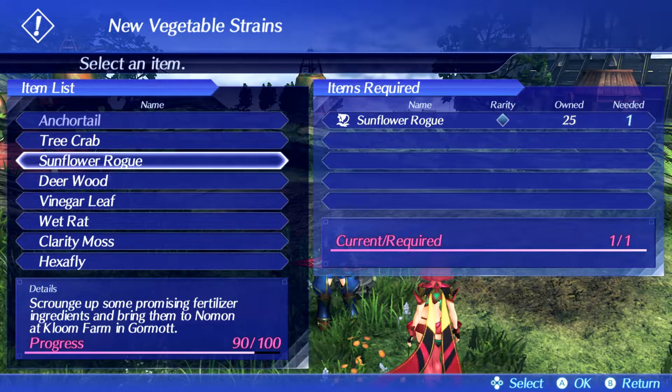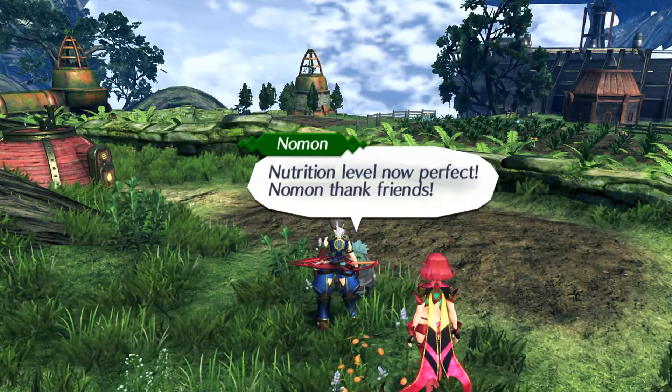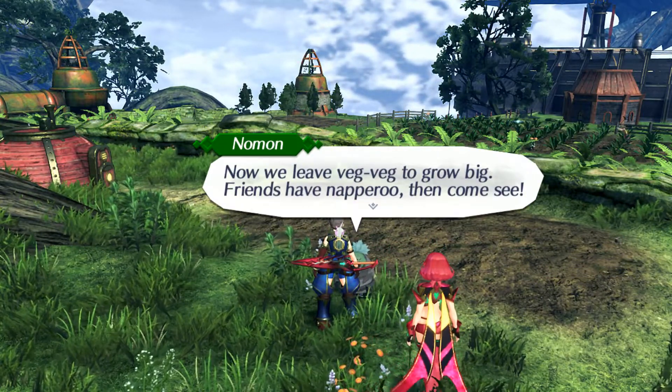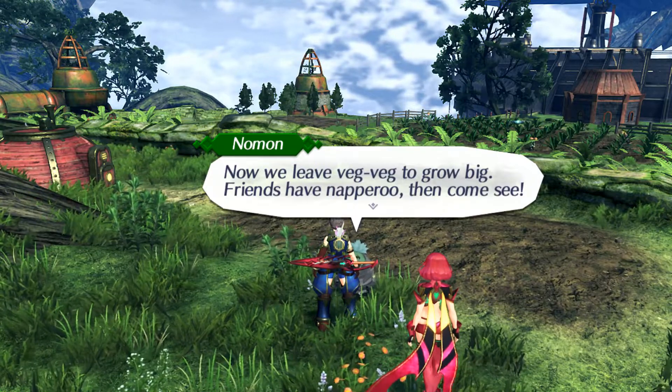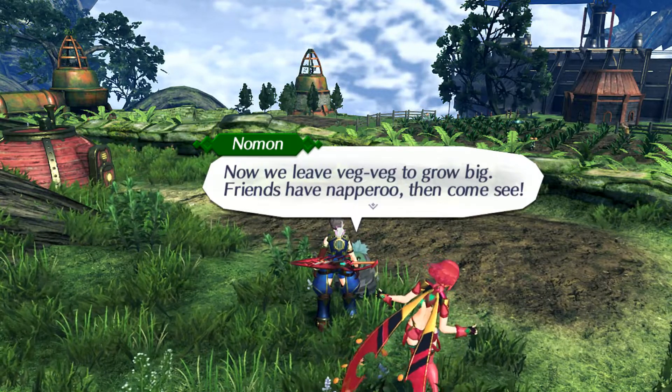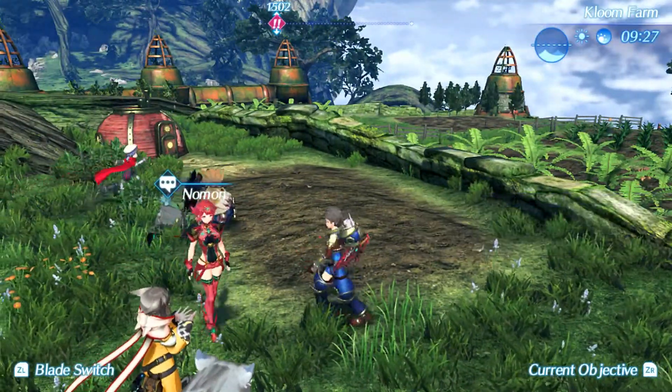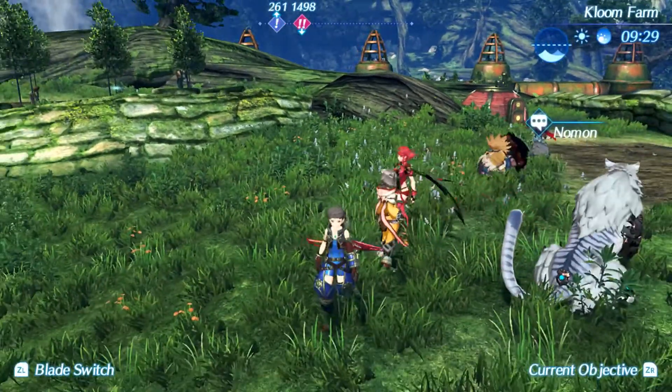Let's give him a Sunflower Rogue. Nutrition level now — perfect. 'Naaman thank friend. Now we leave VegVeg to grow big. Friends have Naparoo, then come see.' Okay, so after I sleep, or after a day or whatever, there'll be vegetables. Great. That's dumb.